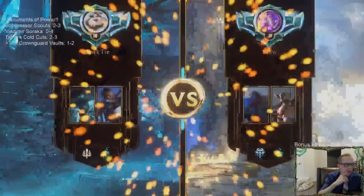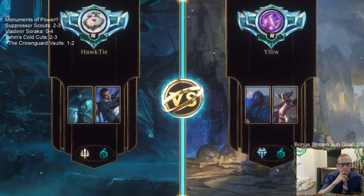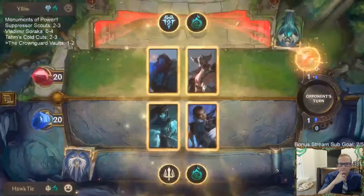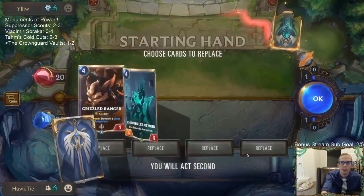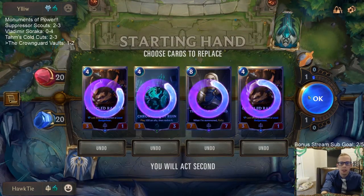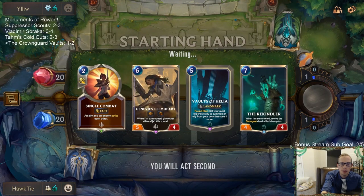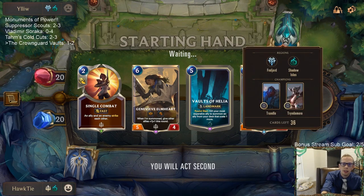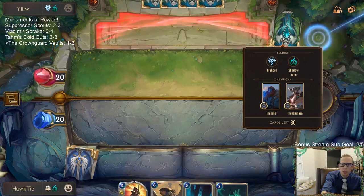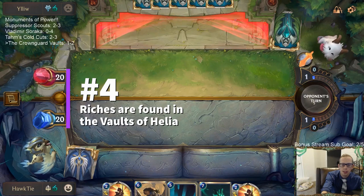Alright, well it's not Bilgewater Noxus, so we have a shot. We can win — it's possible. Maybe not with this hand. This is going to be really interesting to see how good this Helio card is. Them just playing Trundle, then Tryndamere, then Atrocity — those are the three cards I'm scared of: Trundle, Tryndamere, and Atrocity.